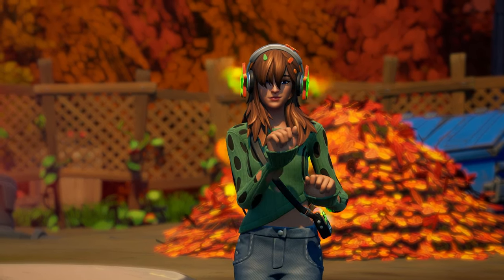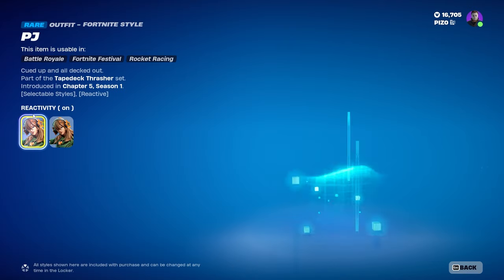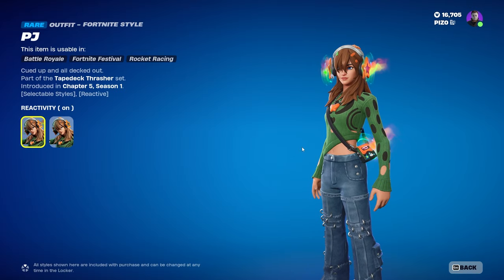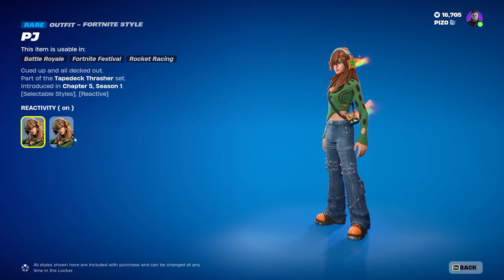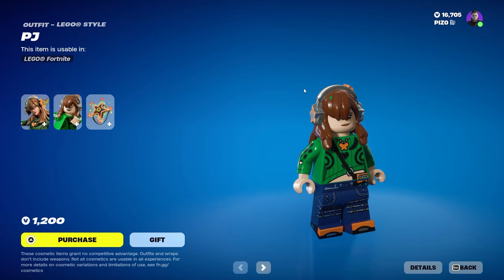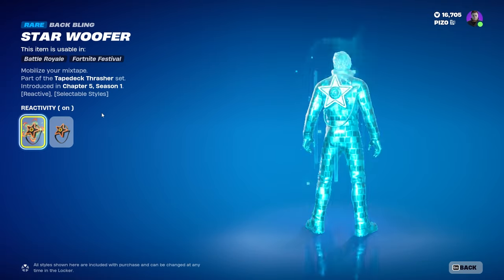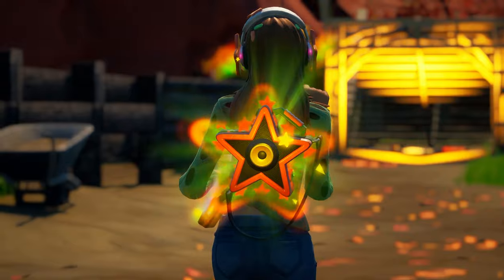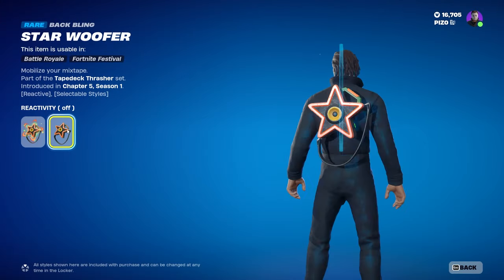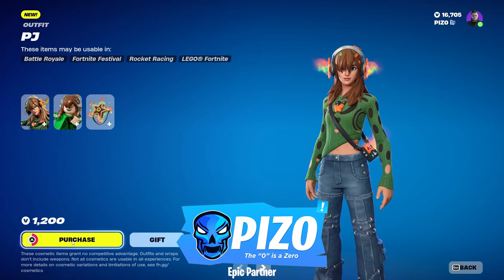For 1200 V-Bucks you can pick up the brand new PJ skin in the Fortnite item shop. I believe it's reactive to music — just assuming with the cassette player and the headphones. You can turn off reactivity, but we will test how it is reactive in-game. The LEGO counterpart looks great as well, and the back bling — I'm assuming reactive to music too. I don't enjoy the strap, but other than that it looks pretty cool, with reactivity on or off.